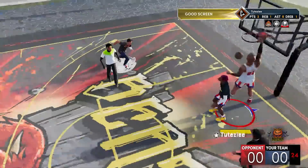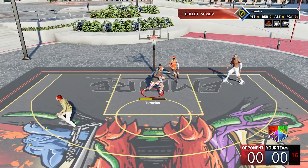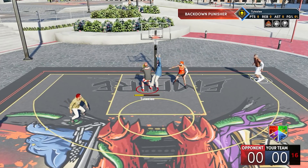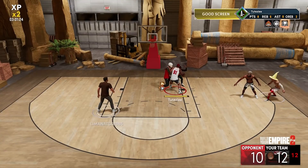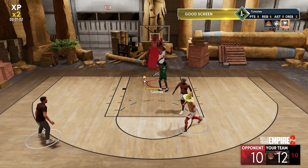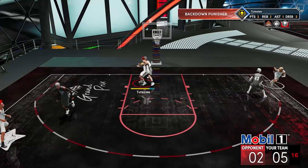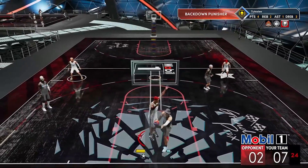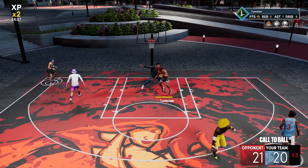The next one — Drop Stepper badge. Given that interior contest isn't really good this year, investing in and abusing the Drop Stepper badge is a really good move. Once you get the animation from the badge, it's going to be an easy basket. On top of that, not many players have the Post Move Lockdown badge, which is the counterpart of this badge, so you can really capitalize on that.